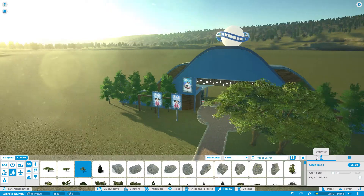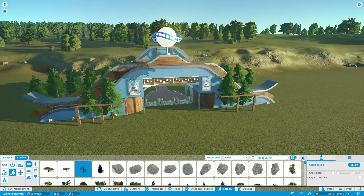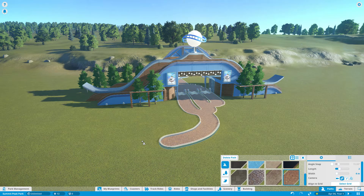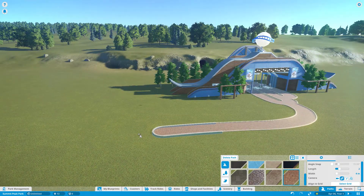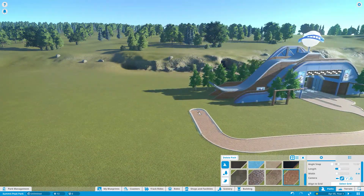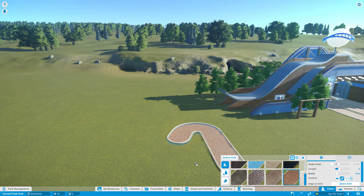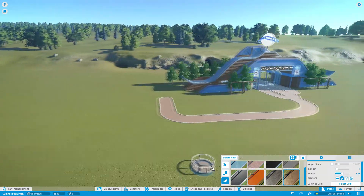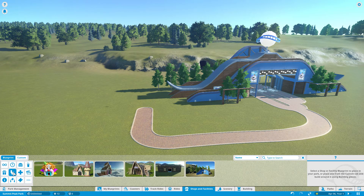All right, let's spin around this way. Now I'm gonna make this path right here — this is gonna be fun. Straight down here we're gonna have some setups, kind of like a little food court area. Nothing real fancy. First we're gonna put a bathroom.